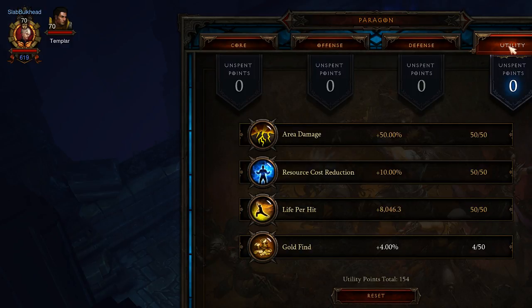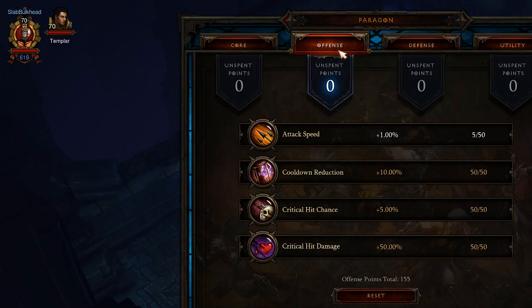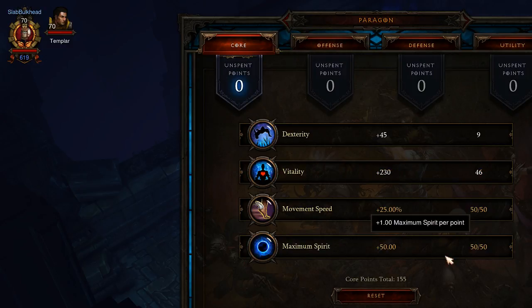Under Utility in the paragon points, I went all in for damage, resource cost reduction, and life per hit. I haven't put anything into gold find, since that's not really what you're after in a greater rift. Life regeneration and resist all is what I really put my stuff into, and I'm starting to work on armor now. On offense, I'm not really doing physical attacks with this build — it's all ranged using Wave of Light — so I didn't put anything into attack speed; it was all cooldown reduction and then into critical hit chance and damage. Under the last category, max movement speed and maximum spirit. I was pushing more into vitality initially because I'm trying to stay around a million hit points, which sounds like a lot until you're at Torment 70-plus.